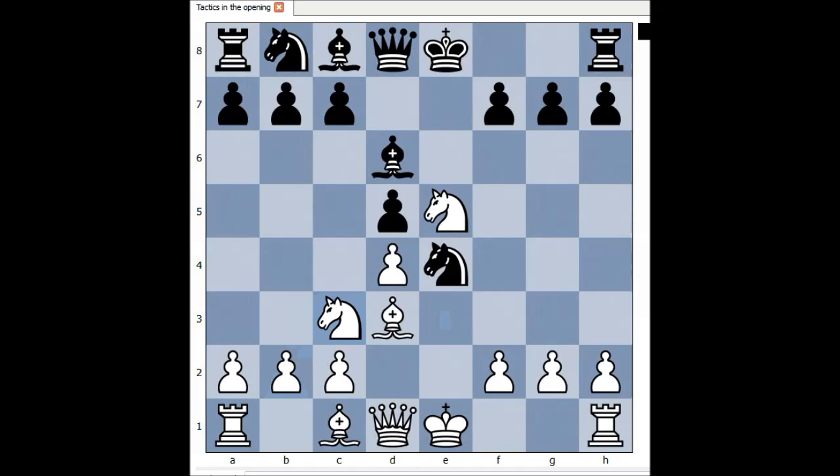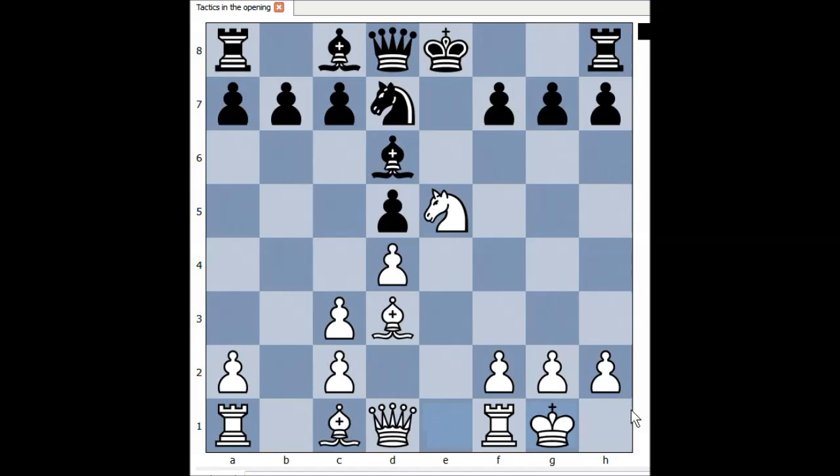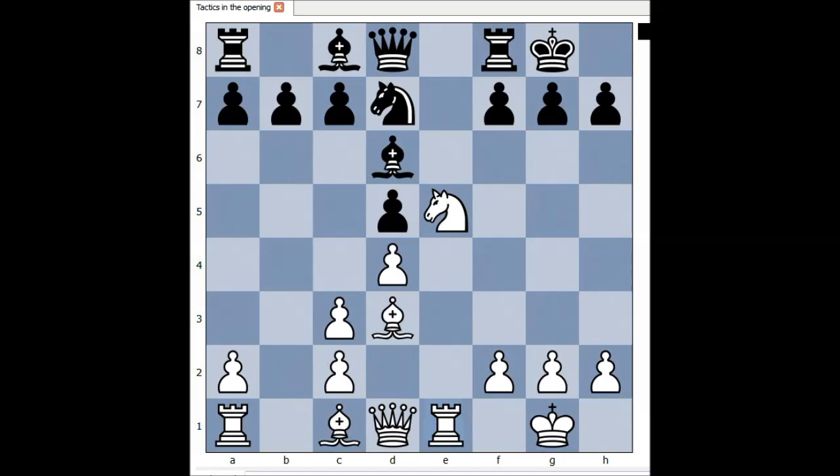Knight to c3 and black captured the knight doubling the pawns, pawn takes knight, knight to d7, white castled kingside and black castled kingside too, rook to e1, bishop takes knight, pawn takes bishop, rook to e8. And we have reached the critical position of the game.